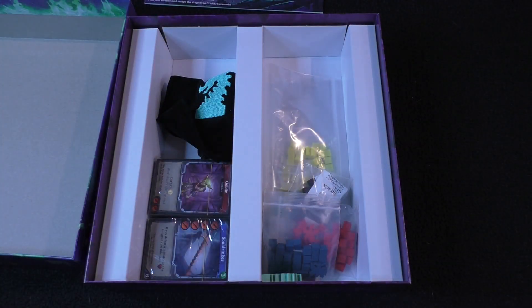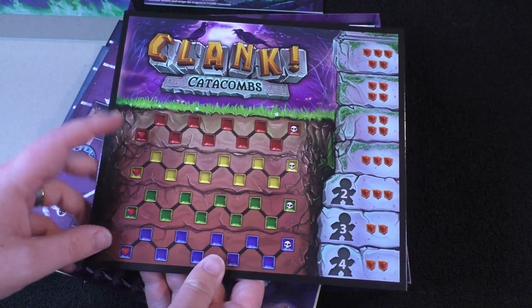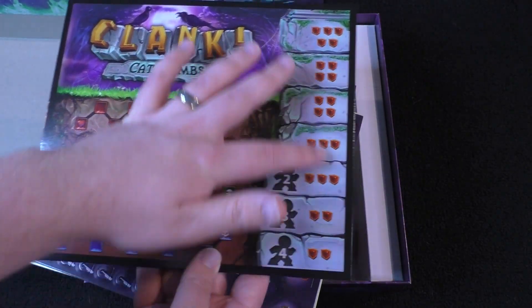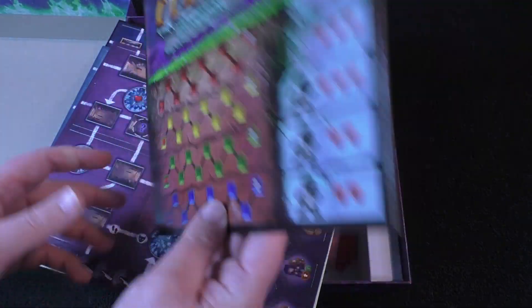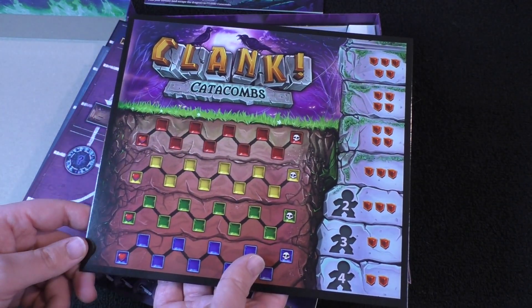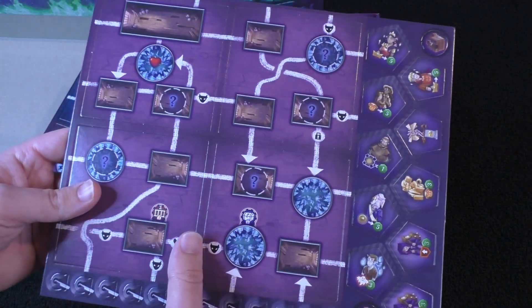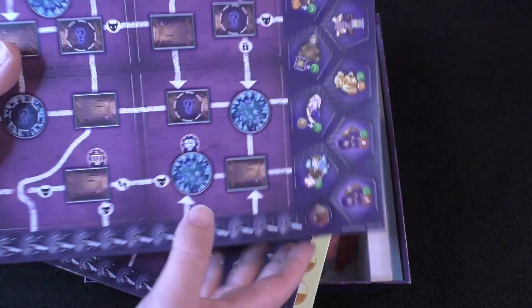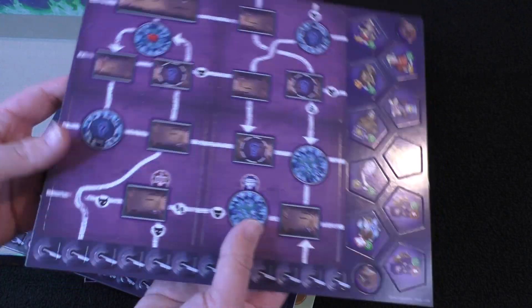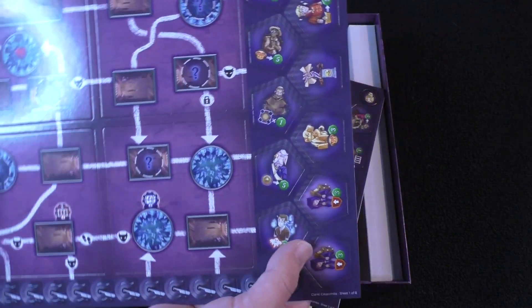It looks like all the boards and all that stuff is all packaged into this. First off, we've got the board here, where it'll track your health bars, and then also how much you're going to be pulling from the bag. I think it's a dragon in this one — looks like more of an undead dragon. This is very shiny. And then we've got some of the different rooms here that you'll be putting out on the board. They are cardboard, so that'll be pretty nice.